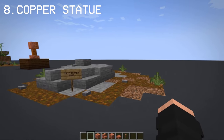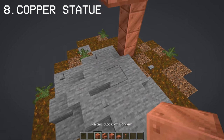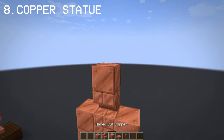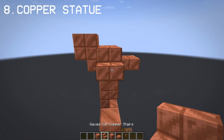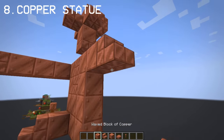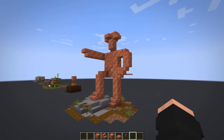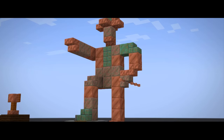One of my favorite uses of copper blocks is making a statue. I'll show you a small statue design that you can use. I recommend not waxing this statue because it gives realism to the build, since copper oxidizes over time.